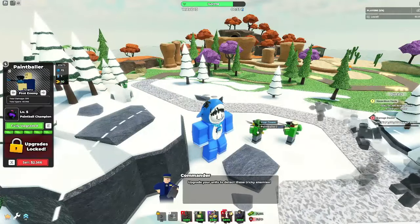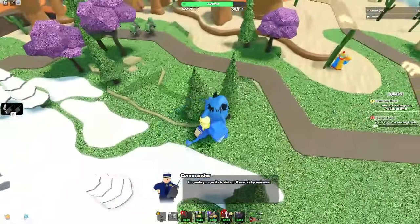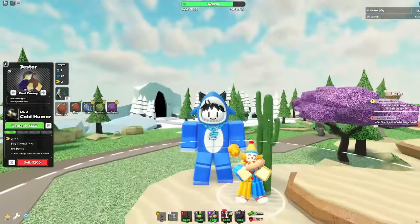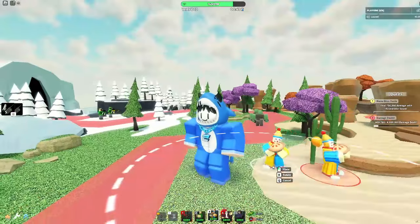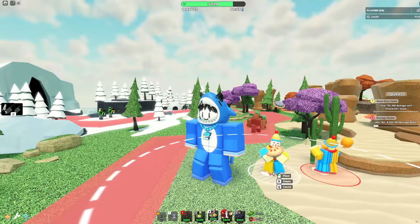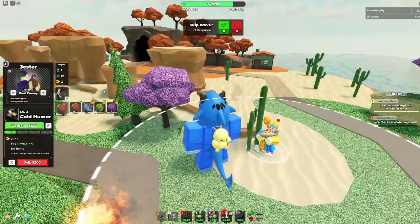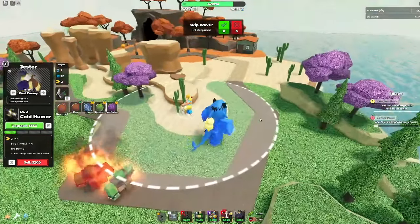Next is Paintball Champion. It can't hit hiddens, but it just got a hat. We'll jump to Jester — level one gives it the hair, and it also shows you what it's doing from the balloon, which I really like.